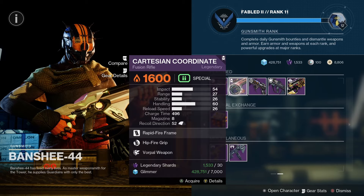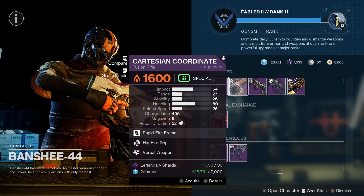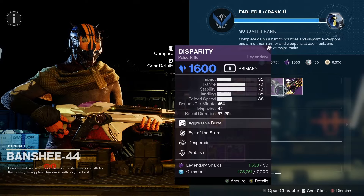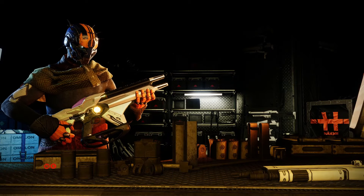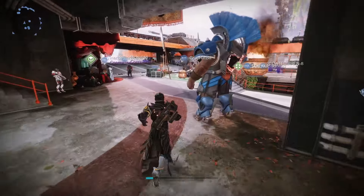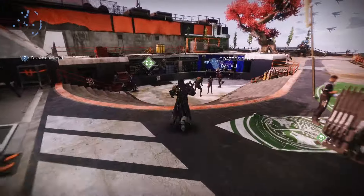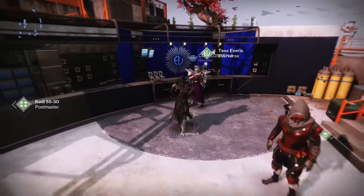We've got a couple of good weapons this week — Hipfire Grip and Vorpal for Cartesian Coordinate, and Eye of the Storm and Desperado on Disparity. That is a hot roll. Make sure you pick that up if you want a decent Pulse Rifle. Of course we do have Blast Furnace added back into the game today as well.